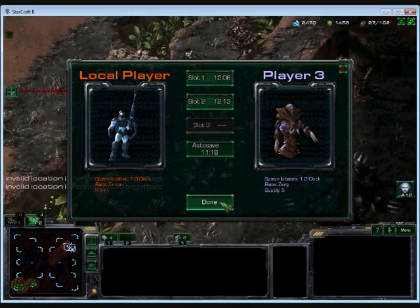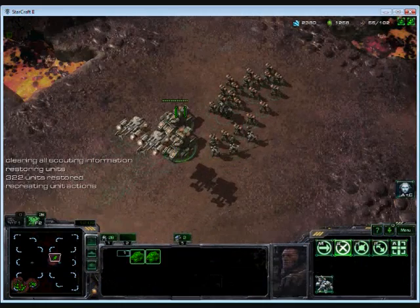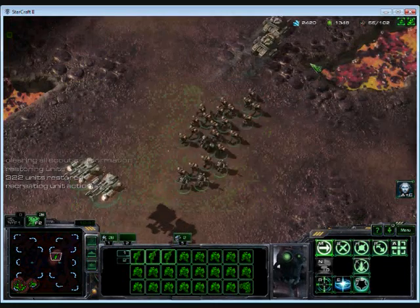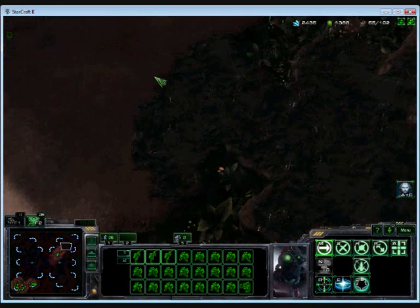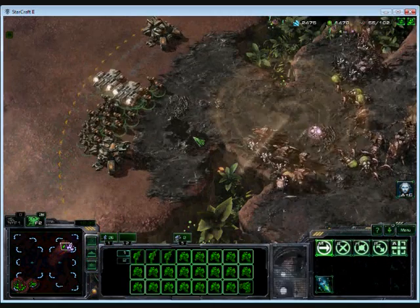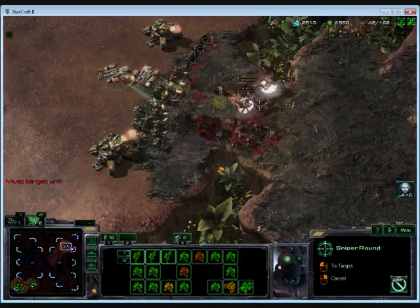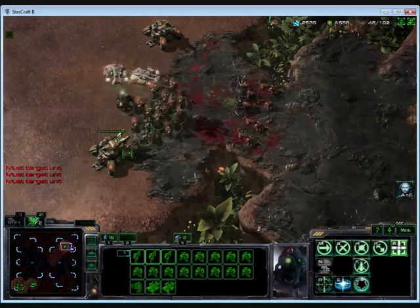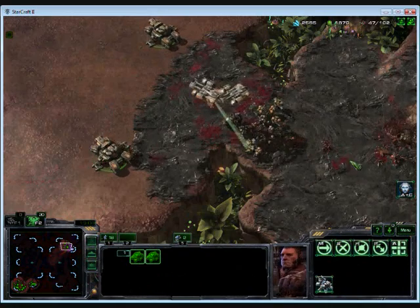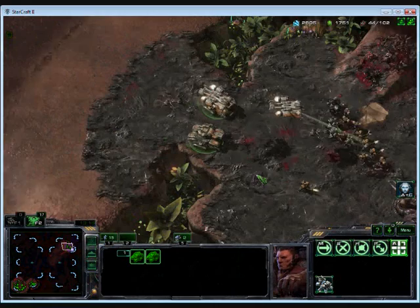So instead of going from scratch, just select which slot you want to load from. Now we get the opportunity to redo this battle — hopefully this time we do it a little bit better, which shouldn't be very hard. This also works with build orders too. If you're practicing a build order and there's a step you constantly mess up, just save it and load it, and you can practice through that step over and over until you really nail it.